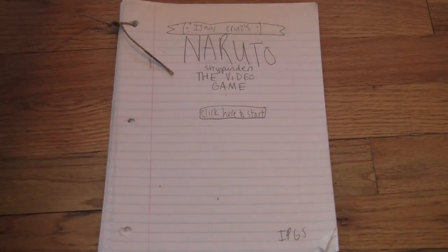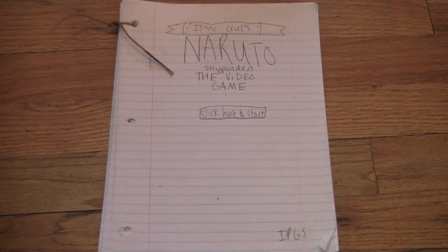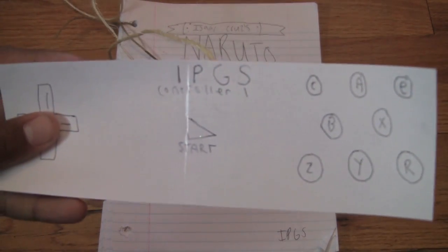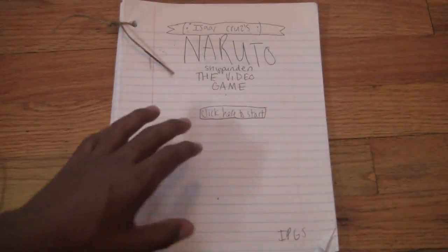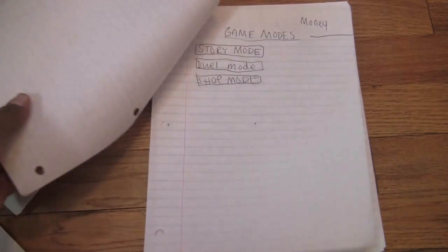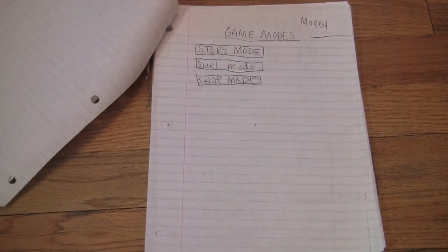So what I'm going to do is roll out controller one. Here we have controller one, and we're going to start the game — click the start. The first thing you'll notice when you open the game is a very bland new game/load game section. Kind of a waste of space here; I wish I would have drawn something to make that section look a little bit better. I'm just going to go into new game. Now you've got the game modes.